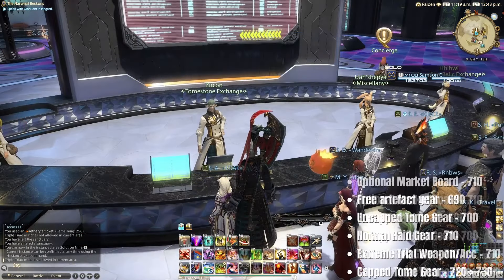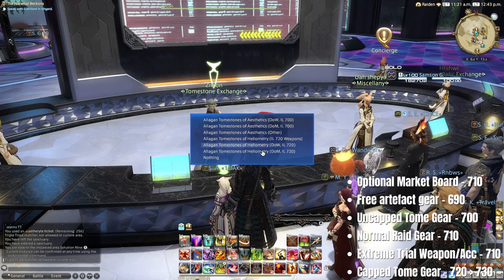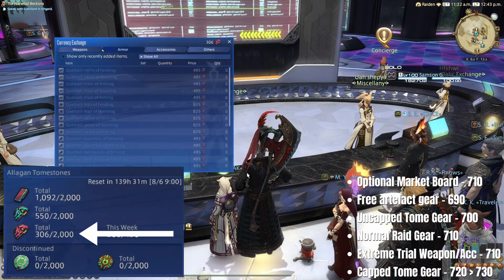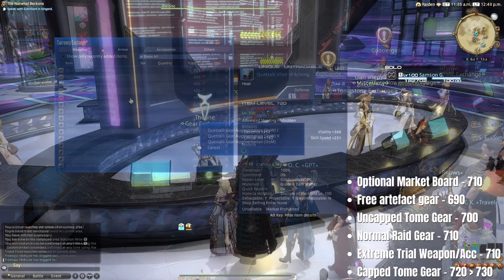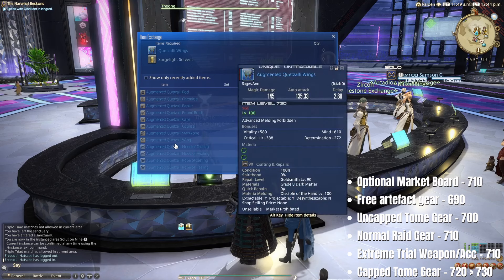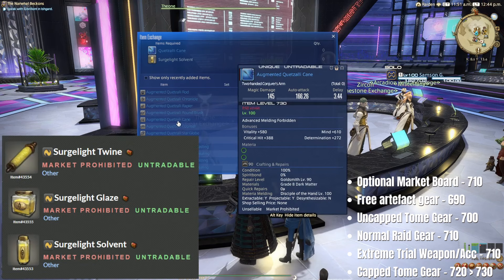Moving up the chain, you can obtain item level 720 gear and weapons from the NPC Zircon for Tomestones of Heliometry, which are also earned via duty roulettes at level 100, level 100 dungeons, trials, treasure maps, and Dawntrail hunts. 720 gear can then be upgraded to item level 730 via the NPC Theon by trading the gear plus a Surgelicht upgrade material.